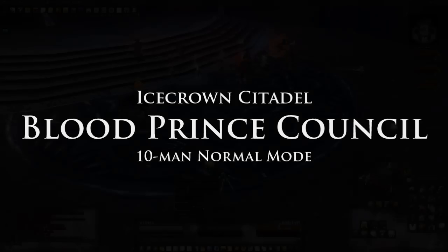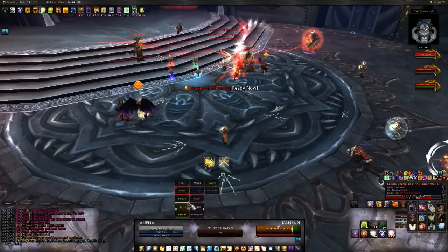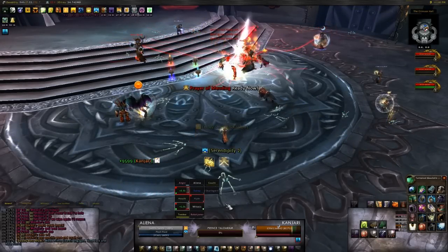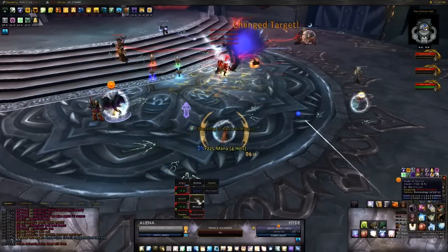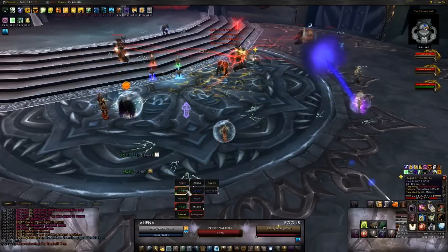You're faced with three opponents in this fight that all share the same health pool. However, you can only damage one of the princes at any given time. Who this is changes periodically, but will always be visible by the red blood ball surrounding one prince that indicates the Invocation of Blood buff, which makes them more powerful but also vulnerable.